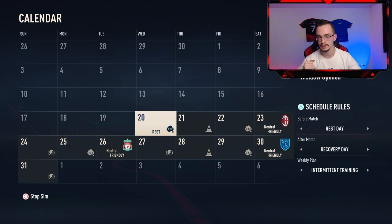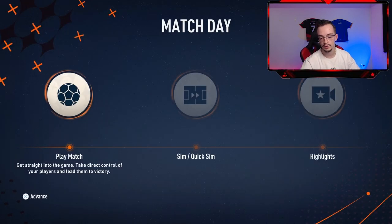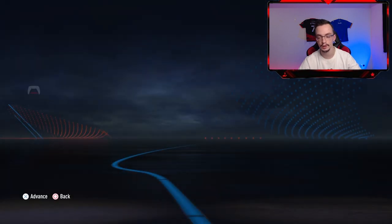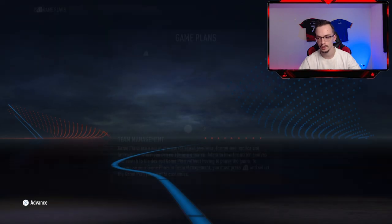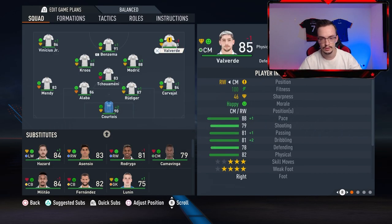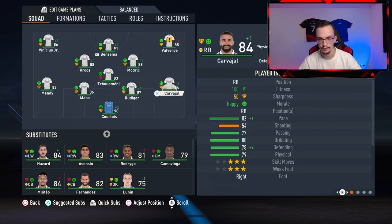Let's see the players and their conditions for the first match. I can also sim the game, but I'm not gonna do that unless I'm winning by too many goals. We have got Vinicius, Benzema, Valverde, Toni Kroos, Modric, and Camavinga — and the defensive line looks pretty good.